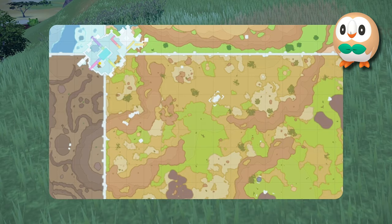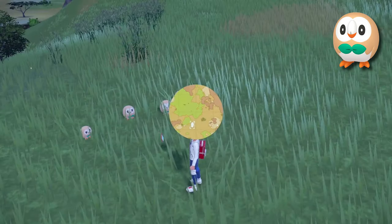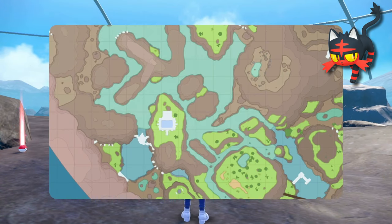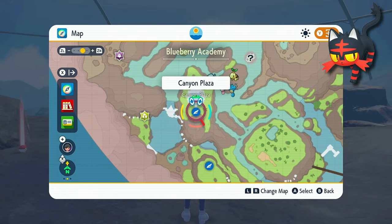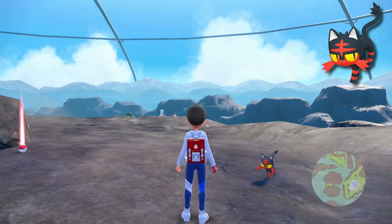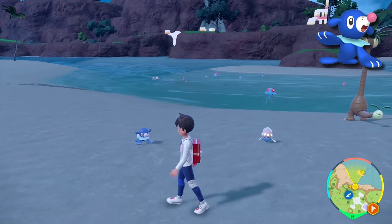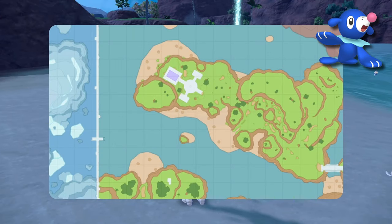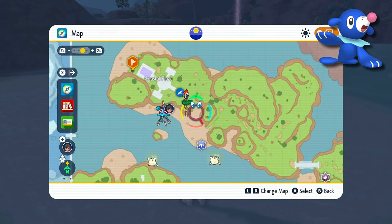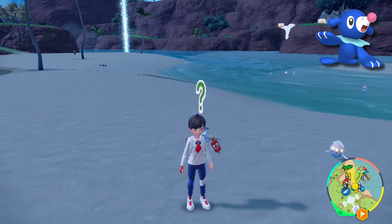Rowlet is pretty easy to find — just go to where the Central Plaza is and walk over to the nearby green area, walk around a bit and you'll find a bunch of Rowlets. Litten is also really easy — go to the Canyon Plaza in the canyon biome, then head to the little area in the water, walk around on the top, and you'll find a Litten without much trouble. Popplio is found pretty much all over the coastal biome, particularly around the beach areas near the Coastal Plaza fly point. Just walk back to the plaza to reset spawns and keep going back and forth to the beach until Popplio appears.